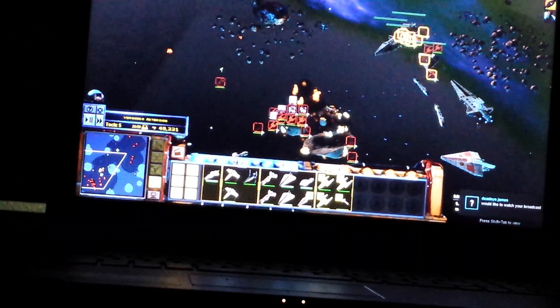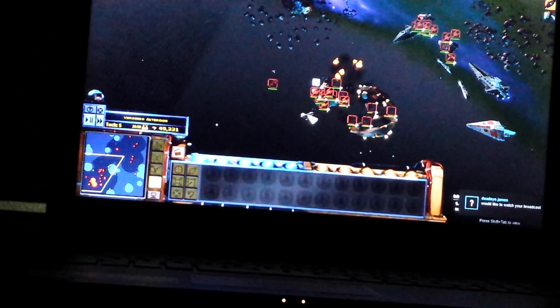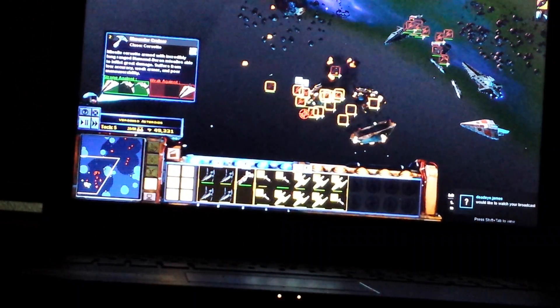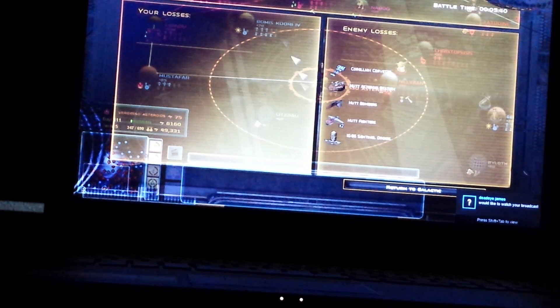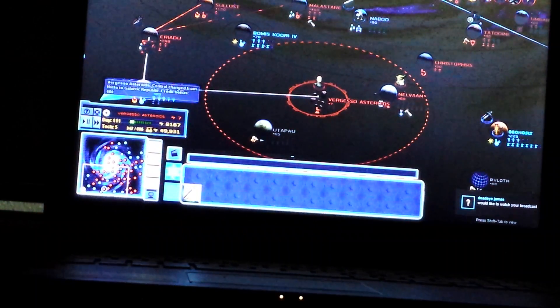It is a bit laggy for me because of the computer I'm using, but if you have a good computer it should run fine. You have to defeat all the enemy units, or if they retreat — normally top left corner it says the enemy is retreating through hyperspace, but you can get a ship that stops that. So I defeated a Karelian Kovet which was a rebel ship, the Hutt asteroid station, the bomber. I did kill Jabba the Hutt.